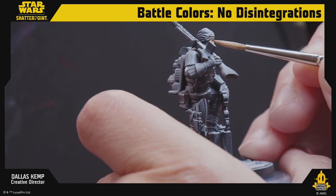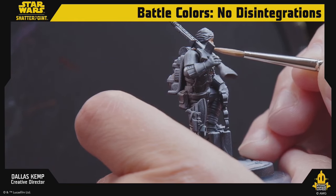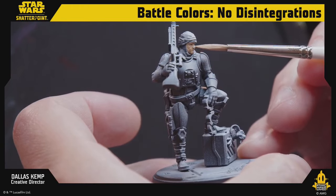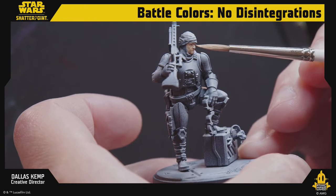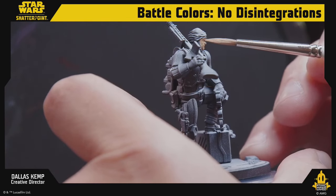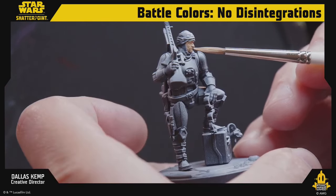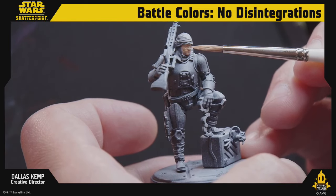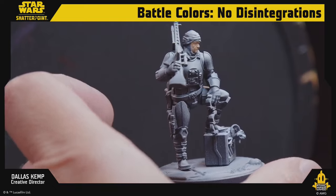The monkey lizard is like — he's out getting paid to do a job, capturing somebody, bringing them in for some credits, and he just happened across this monkey lizard. And Dengar being Dengar is like, 'You know what? That looks like a snack.'